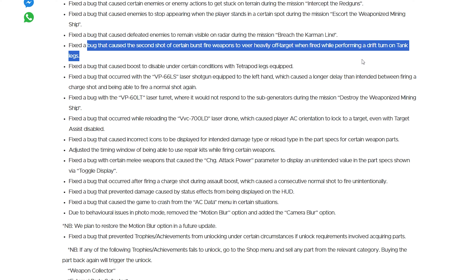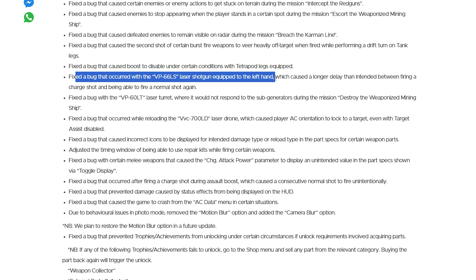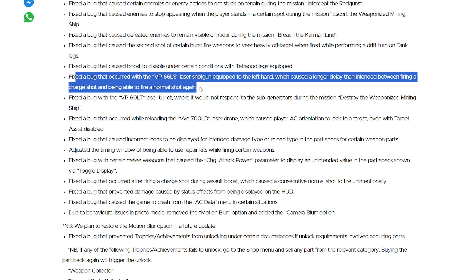The attention to detail on things like that is amazing and they need to keep that up. Personally, I haven't noticed anything along these lines — the game kind of plays perfect to me. Fixed the bug that calls boost to disable under certain conditions with tetrapod legs equipped. Fixed the bug that occurs with the VP66LS laser shotgun equipped to the left hand, which caused a longer delay than intended between firing a charge shot and being able to fire a normal shot again. I have actually noticed this, but I didn't think it was an issue — good to know they rectified it.